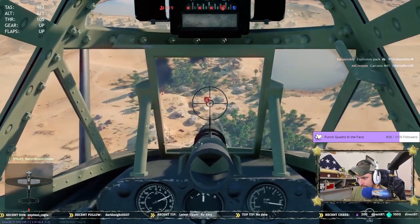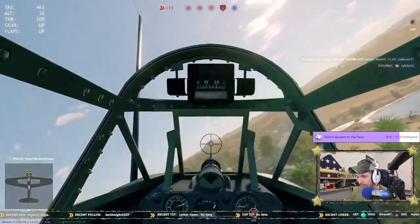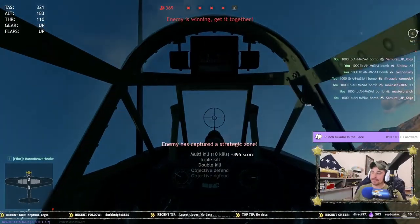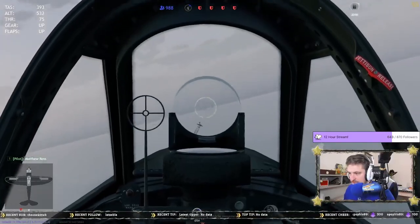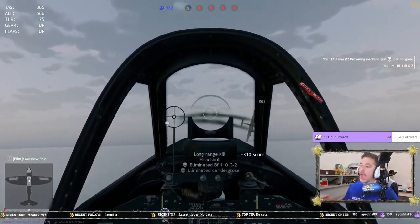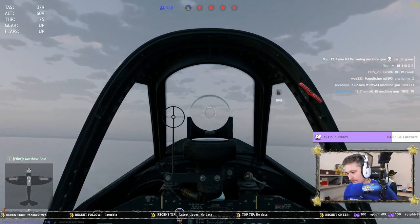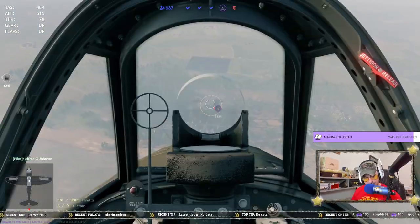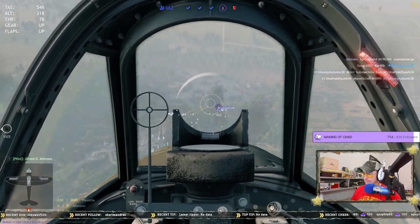Now let's get into the least popular class: the fighters. Fighters are pretty lackluster in that you aren't going to be very effective in Enlisted as a whole. While these aircraft have a lot of machine guns, they're not very good at strafing as opposed to the attacker role, so generally these are only for dogfighting. There are a few exceptions — many of the BF-109s and the P-51 are great for precision strikes against ground targets with their bomb loads. Think of them as a faster and more maneuverable Stuka, since their bomb load is never as high as other attacker aircraft.